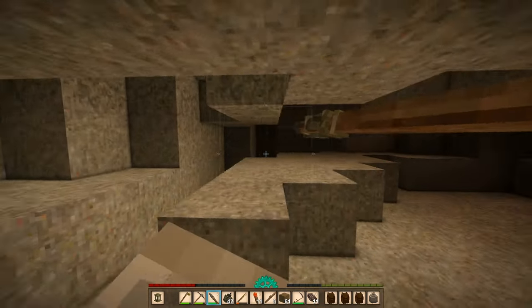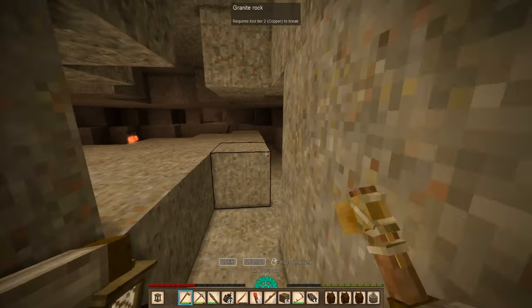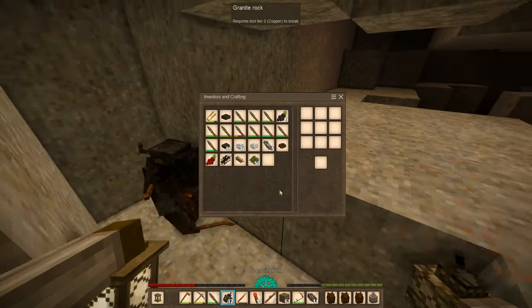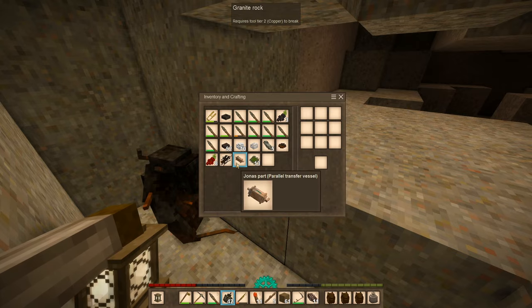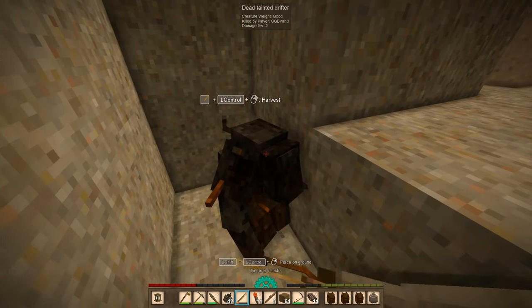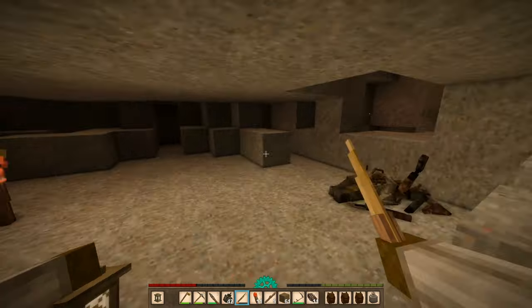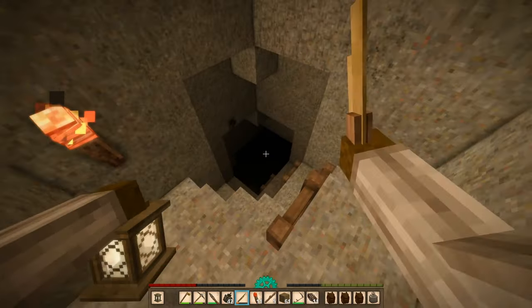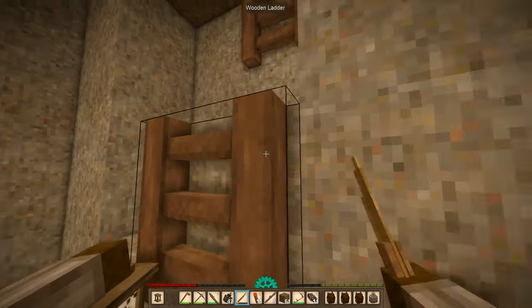That freaked me out. But I got some Rusty Gears, Metal Scraps, a Jonas part. Fucking hell, that freaked me out! Like, I knew this deposit was here, but I just forgot that it can go in there.